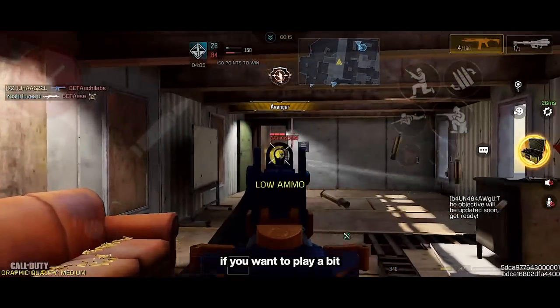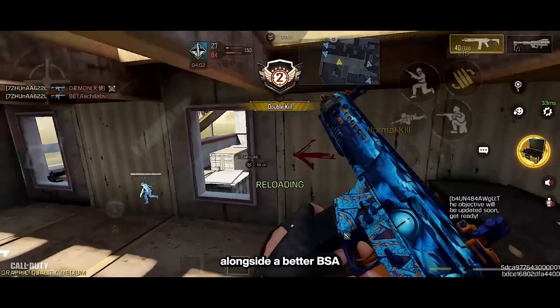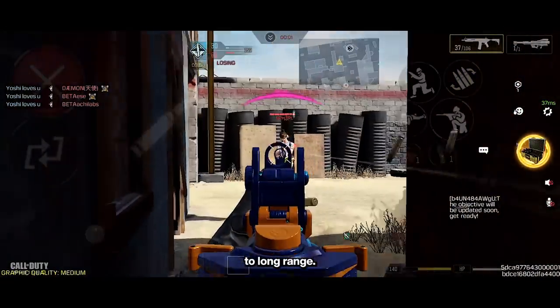However, if you want to play a bit more passive, you can try the third build. It has a way better range alongside a better BSA and lower recoil, which makes it a pure laser from mid to long range.